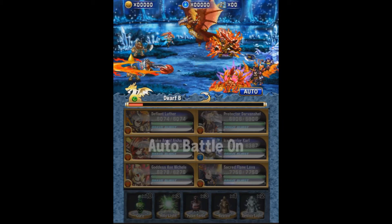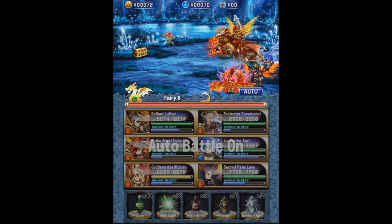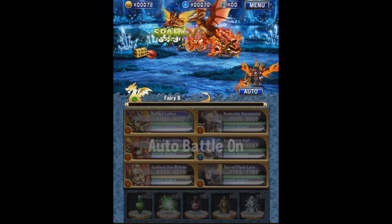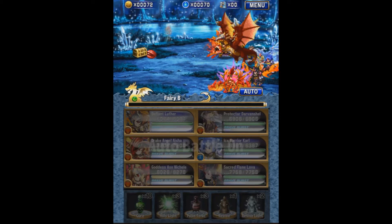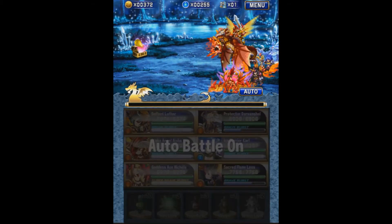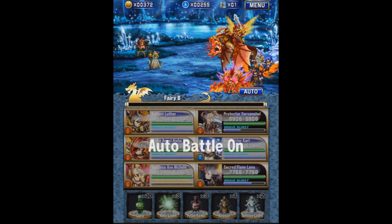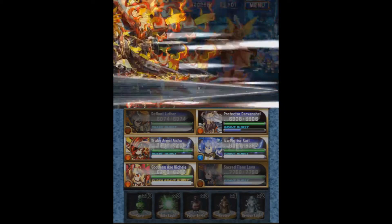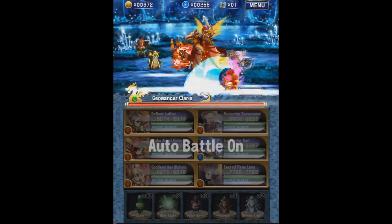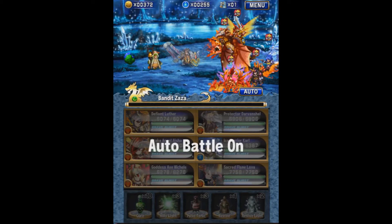The unit's name is Rose Sybil Paula. Arguably she's the prettiest unit out of all the sisters, in my opinion — the artwork is really nice. Her leader skill is 50% attack to Earth and Dark. All the sisters have a unique trait where their leader skill buffs two or more elements. The four main elements — fire, water, earth, thunder — give 50% to two elements, whereas dark and light give 30% to three elements.